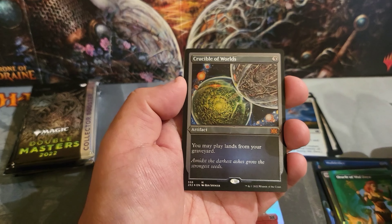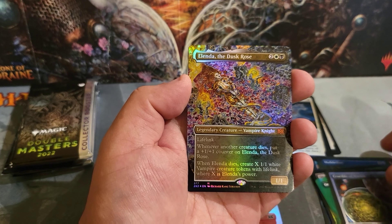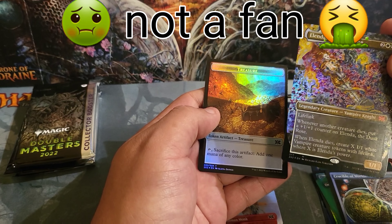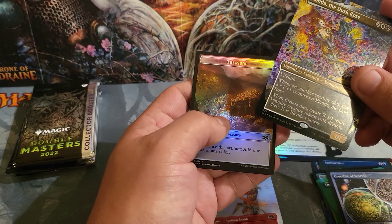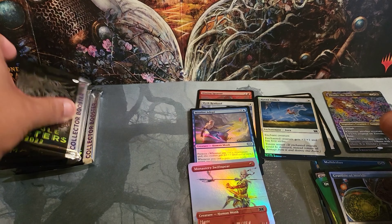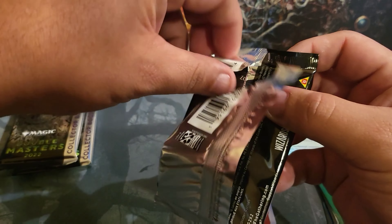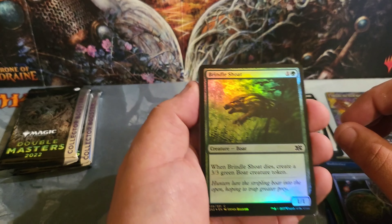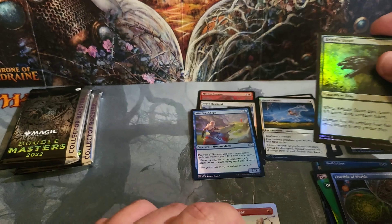Rakdos Carnarium, Monastery Swiftspear — I'll be trading this in. Mole Drifter — I don't have this one, so that's pretty cool. Oracle of Mul Daya — can't go wrong with that. Another Oracle of Mul Daya! Definitely playables. Oh — Crucible of Worlds in the foil edge, and Alela the Dusk Rose. I'll be honest, I do not care for this art at all. I'll either trade it or see if I can trade it in — not a fan of that art whatsoever.